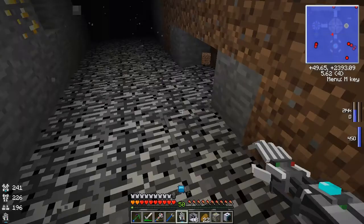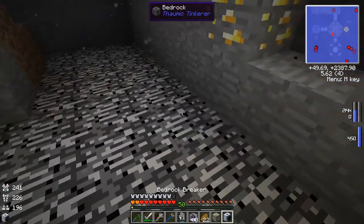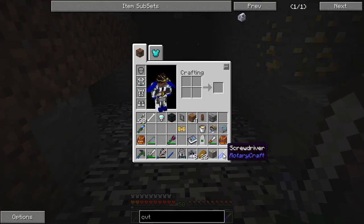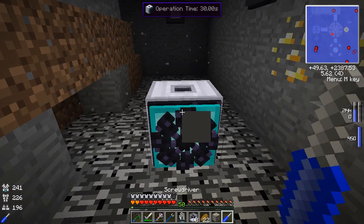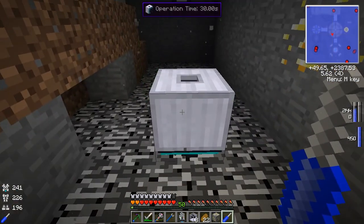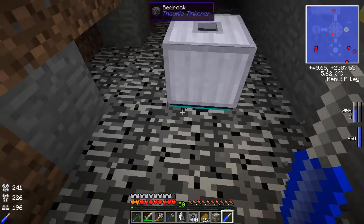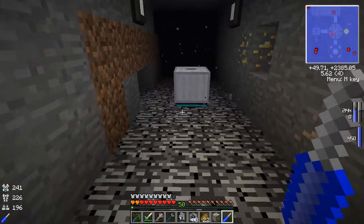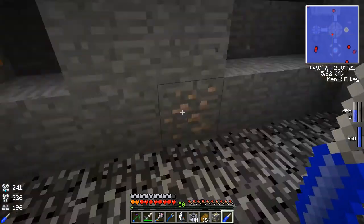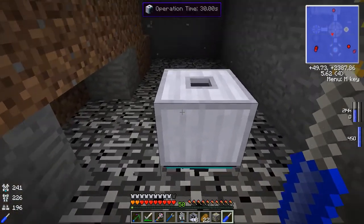Let's put the bedrock breaker down. Now the bedrock breaker has to face downwards first of all, so you need to put it down and turn it around right away. This will drill down — it won't do the last block right above the void, so you won't be able to fall through or anything like that. We're at Y of 4 right now, so it should be able to break at least three or four blocks out of this.